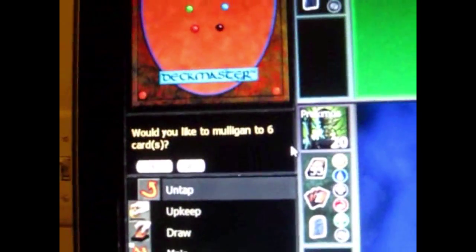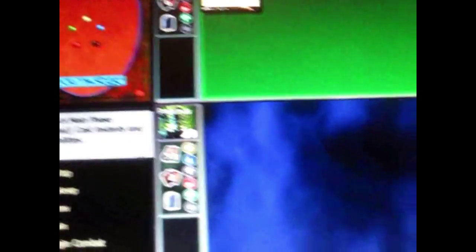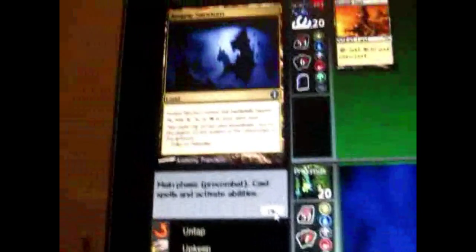Here's another game to show the basics of Magic. Would I like to mulligan to 6 cards? No, I think we're fine. You would mulligan if you don't have enough lands or too much land. It's his turn — he's done. He puts down a land. Remember every turn you can play one land. I put down this land — comes to play tapped.